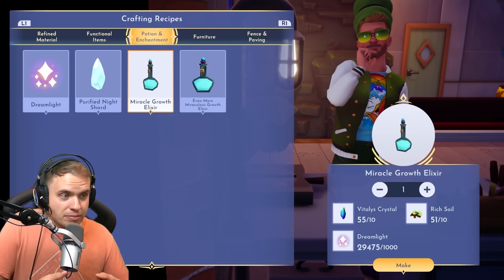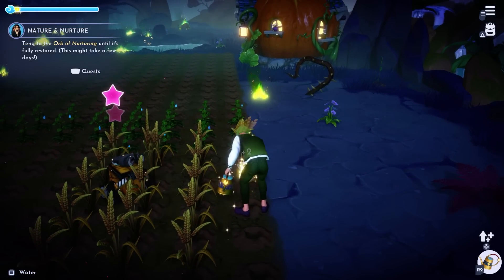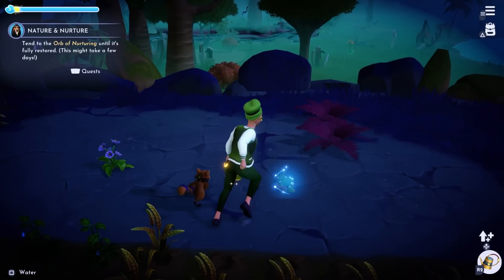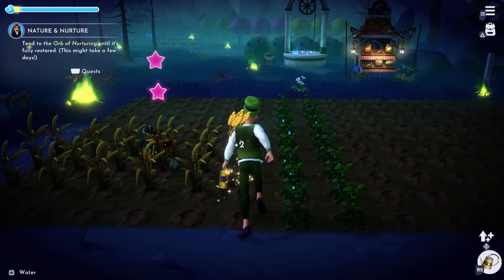Obviously, crystals come from these rocks, and Rich Soil comes from just farming. Again, don't use buddies unless you are actually farming for money. If you're just farming for Rich Soil, do not bother with having a farming buddy.